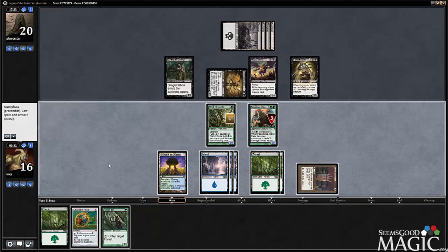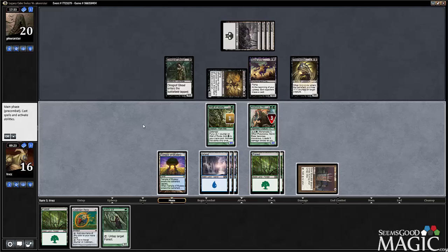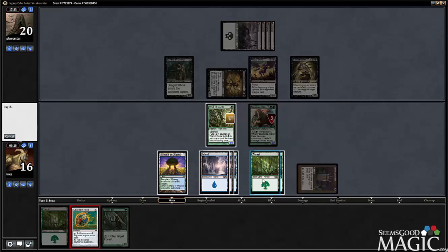So I can Monstrosity for one, two, three, four, five, six, seven — Monstrosity for two. So I guess we kill Hippie. Can I play Relic and still do it? Relic — one, two, three, four, five. Yeah, and still fight. I guess we do that.